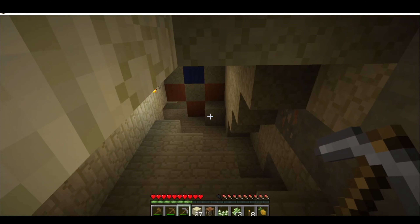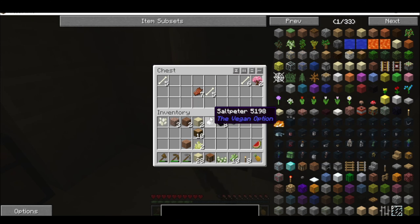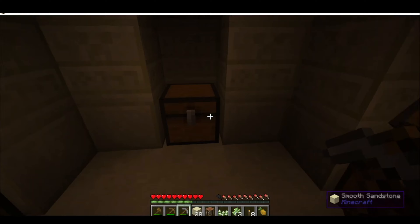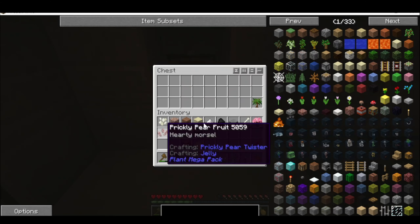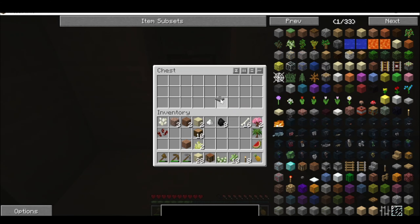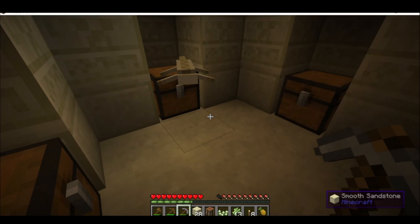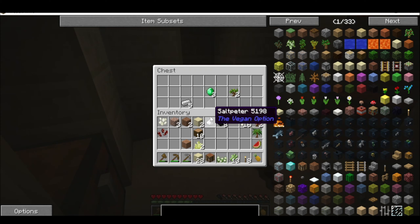Once I got to the bottom, I broke that stone pressure plate so that no nasties can fall on it. I grabbed a Sarasoo sapling, some bones, a prickly pear, and a Delnos sapling. I got rid of that stone pressure plate.